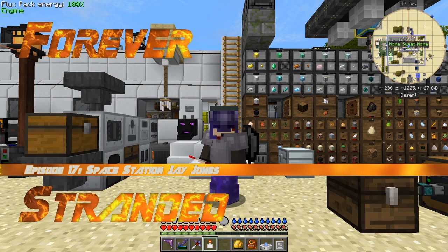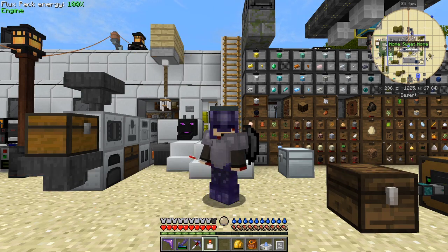Hello everybody and welcome once again to Forever Stranded. This episode is called Space Station Jay Jones, and the reason for that is Jay Jones is the person that developed or designed all the cities in Forever Stranded.